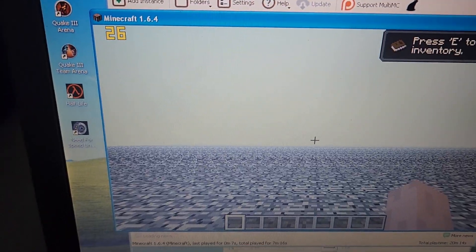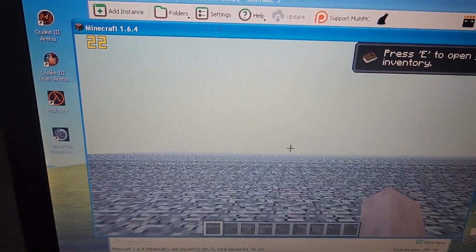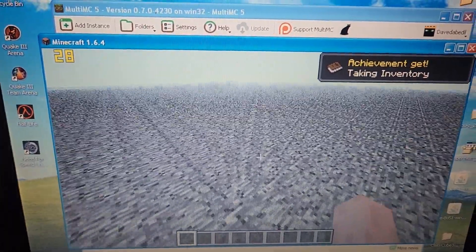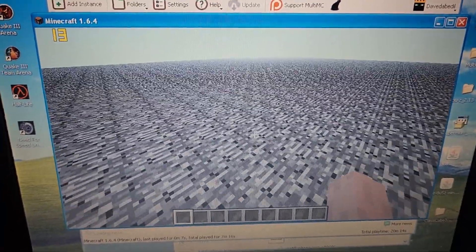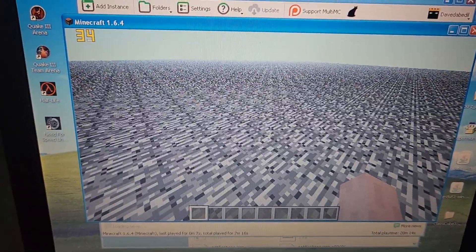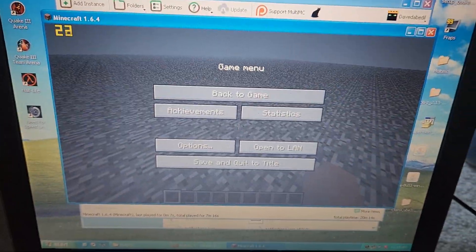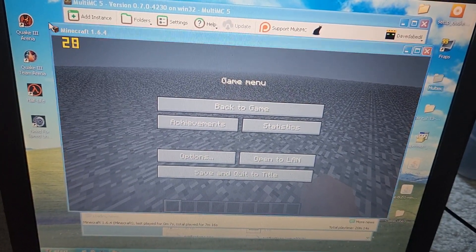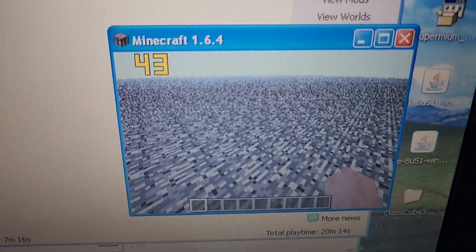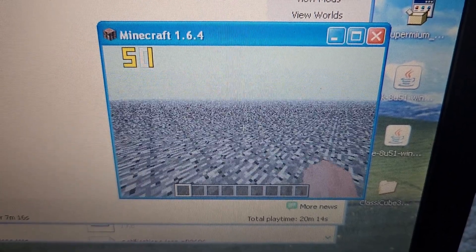Would you look at that — we're actually getting 20 to 30 fps! There are some massive stutters, but we're actually getting a frame rate. I tried this in a jungle world and was getting one frame every few minutes. But on the superflat bedrock world, we're getting 30fps. Let's shrink the window down to an abysmally small size — holy crap, we're getting almost 60fps! Still getting stutters, but almost 60fps.